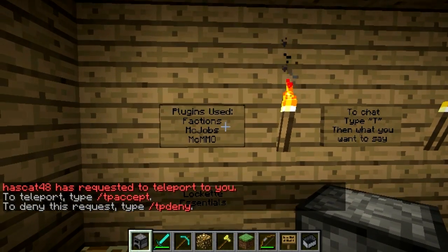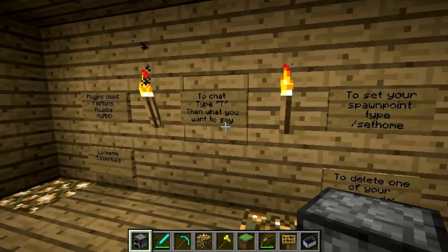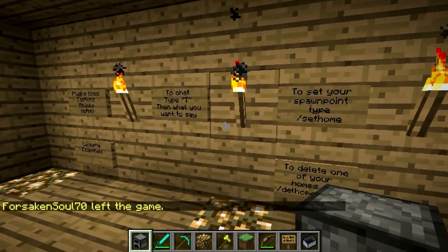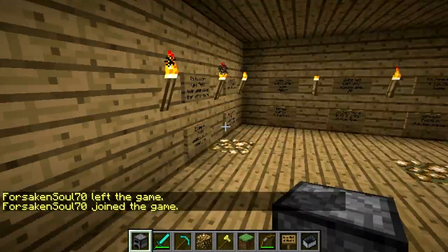These are the main plugins: Factions, Jobs, MCMMO, Locket, Essentials. We also have AutoRank and some other ones. These give you some basic things. So if you don't know multiplayer — for instance, type T to chat. That seems really simple but I didn't know that when I first started playing. You can set your spawn point so when you die, you can respawn in your home — stuff like that.